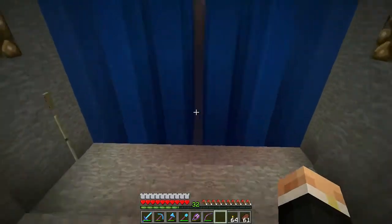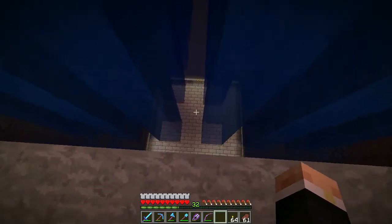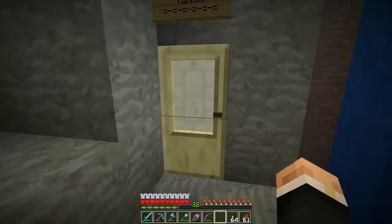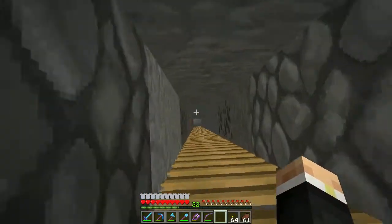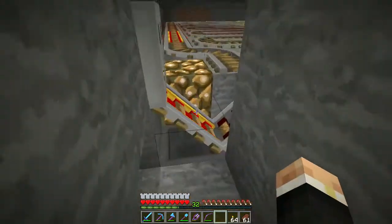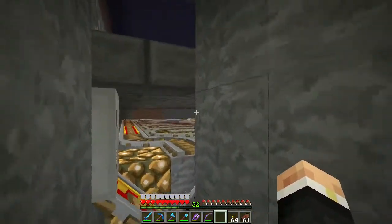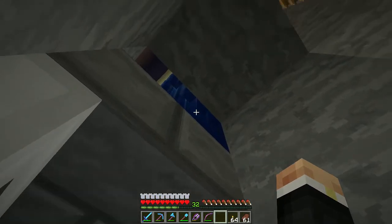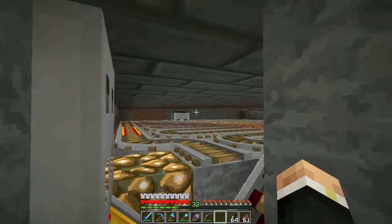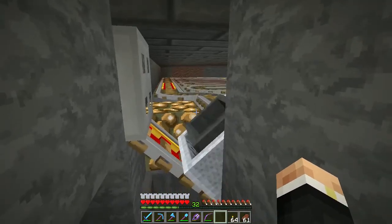A squid just dropped down then. The system's all working nicely. I've got flooring down there with a hopper minecart running around underneath, and a little maintenance tunnel here just in case there are any problems. I can come all the way down here to the bottom and just check that the minecart is doing its thing - which it is, quite happily. Looking up through that gap you can just about see the tubes of water going down. The minecart does its thing going round, heads towards us, drops off any ink sacs, and away it goes.